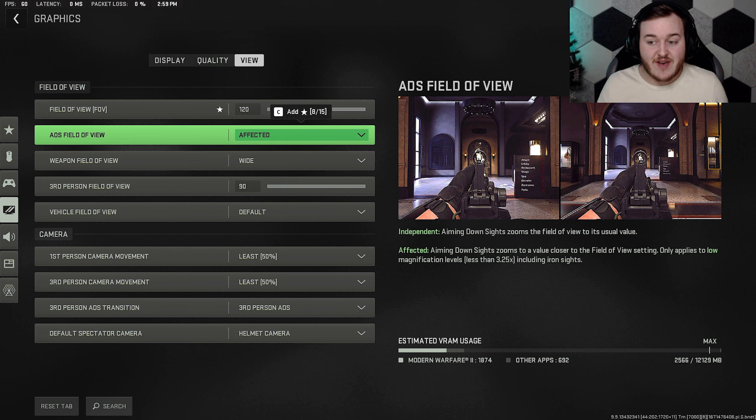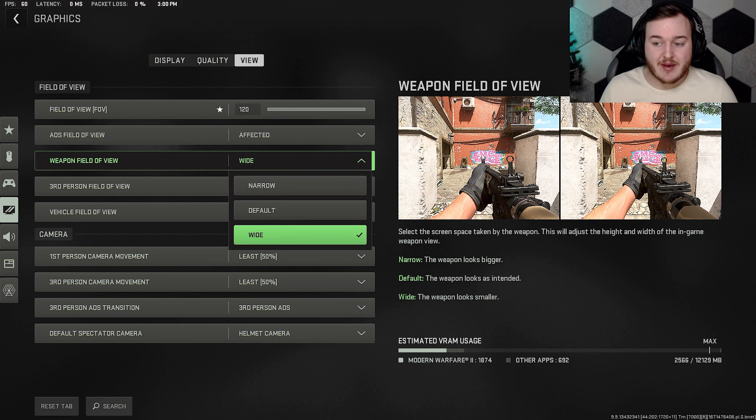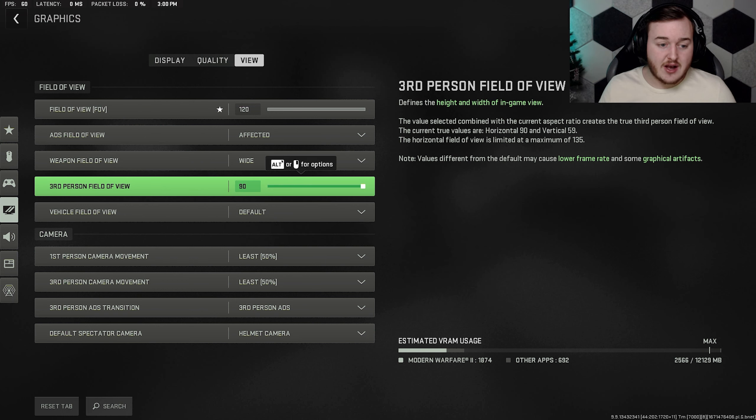ADS field of view: unaffected. You can see the difference between independent and affected in the pictures on screen. Independent is on the left, affected on the right. If you're an SMG player being more aggressive up close, you can use independent, but affected is really nice too. Weapon field of view: wide. It actually helps — you see a little bit more, as shown in the comparison pictures.